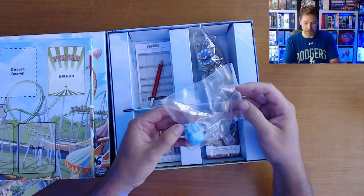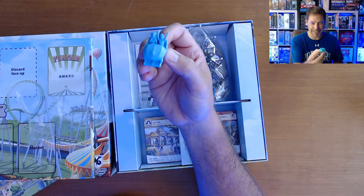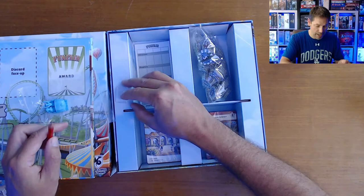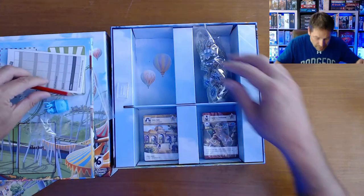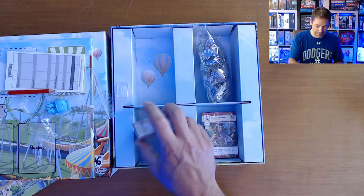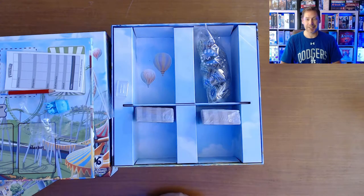Oh, here's the Thrill Ride little miniature. Let me take that out and take a look. We've got this roller coaster miniature here — a person with their hands up, kind of cute. We'll see how we use that. And then a pencil, a standee base for something, and the scorecard here. Nothing else in there, so I'm not sure what the standee is for yet. We've got cards here, so we'll crack open those cards and see how they're organized and what they include. And then another deck of cards here, so I'll crack into the tokens and the cards and take a look at a few of them on the close-up camera.